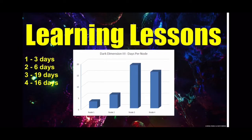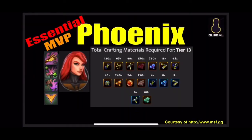Pushing into node 4, I spent fewer days and the difficulty was about the same as node 3. Having additional heroes like Mr. Sinister, Loki, and Minerva really came in handy for additional attacks. I was also able to use Phoenix refreshes on node 4, which helped deal more damage.